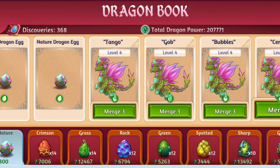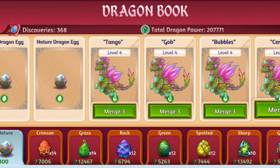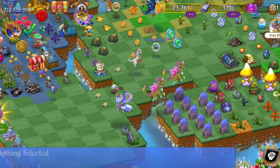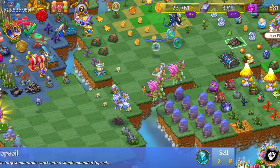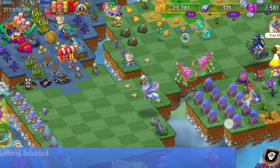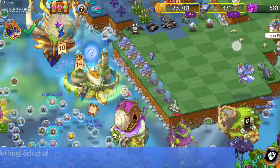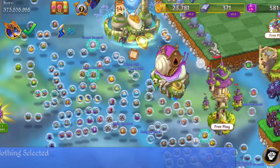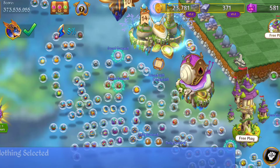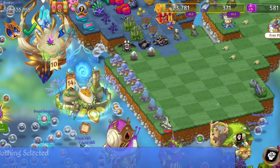Almost there. I'm really wanting to get some of the tier two levels of these nature dragon eggs, which is why I've been using these season decision eggs. I'd like to know what you guys are using your season decision eggs for — let me know in the comments. I bubble a lot of my eggs, as you can see, I have a ton here.